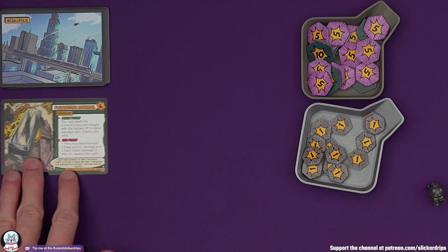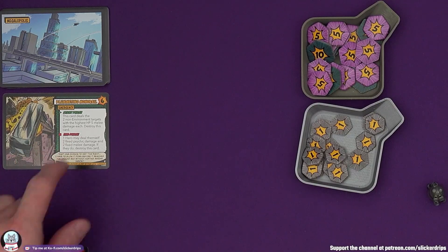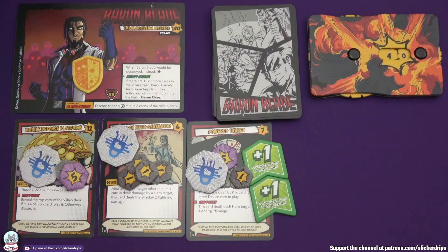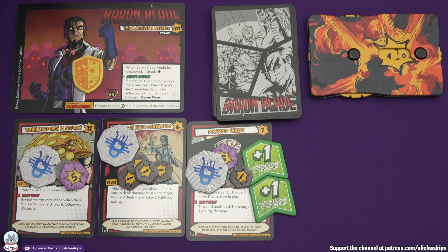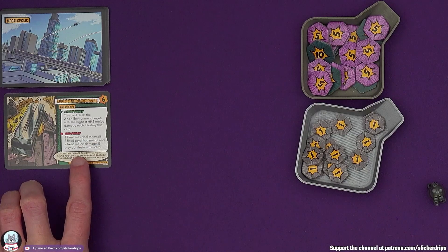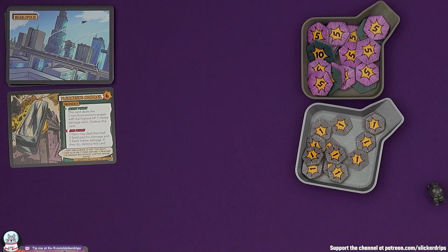The Plummeting Monorail - next start phase, because we've already had that, this card deals the two non-environment targets with the highest HP five melee damage each, then destroy this card. So right now the highest is old Baron over here with 40 - and he's not in an environment so the environment can damage the boss and his devices too. Second highest would be Ra at 26. In the end phase, one hero may deal themselves two fixed psychic damage and two fixed melee damage - if they do, destroy this card. It's only six HP, I feel like we can get rid of that before it gets nasty.